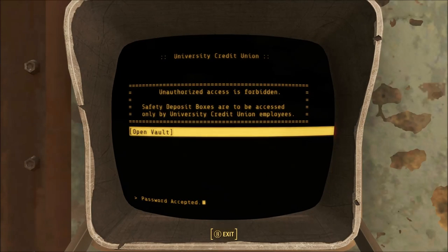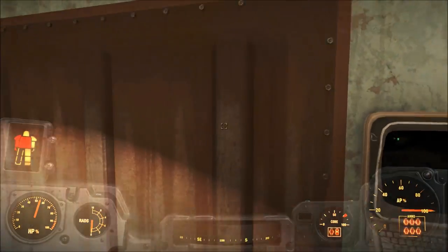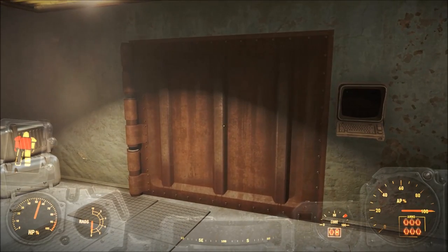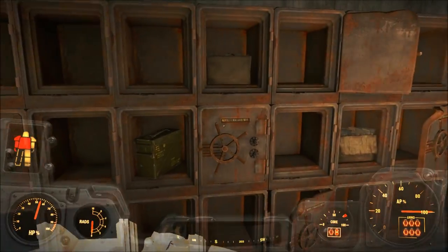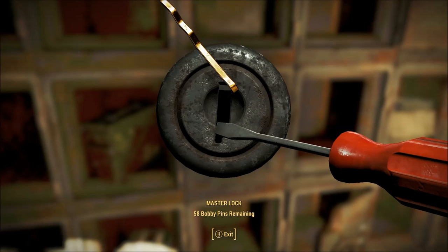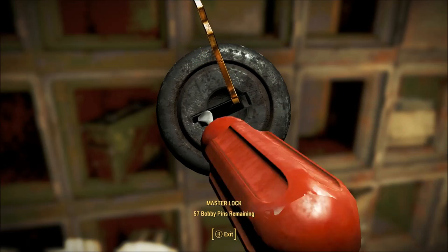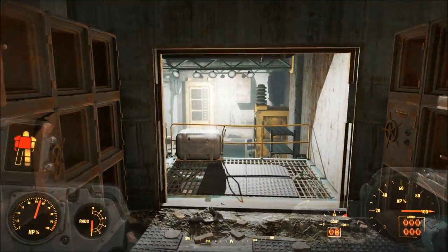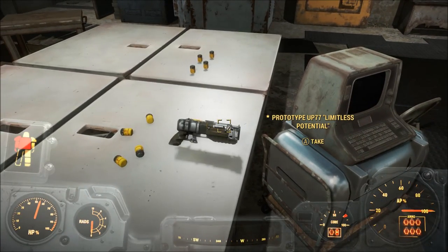When you open this safe, you're going to need to lockpick a master lock, which you will need to be level 18 in order to do. Once you open that particular lock, you press this button and the door will open. You're going to go straight in here and lockpick this master lock. There's another one in here which may cause some confusion, but if you just walk straight in and lockpick this particular lock, once it opens, you're going to get this button — push the button, the door opens, and as you walk down the stairs, you'll see the Limitless Edition Prototype UP-77 on the table.